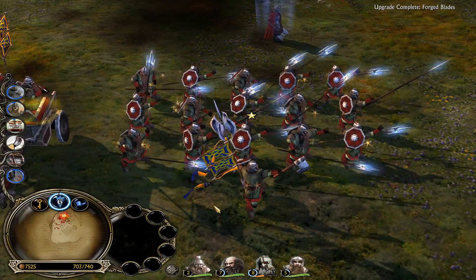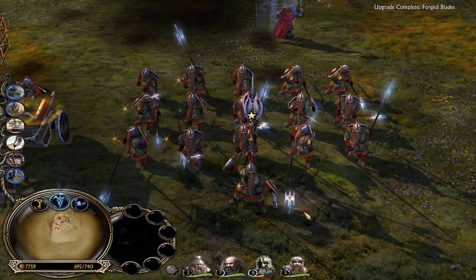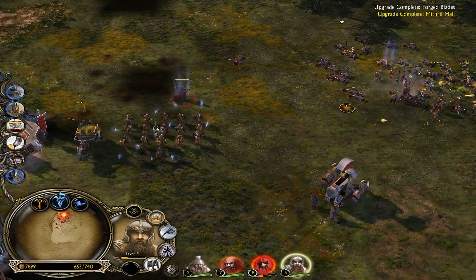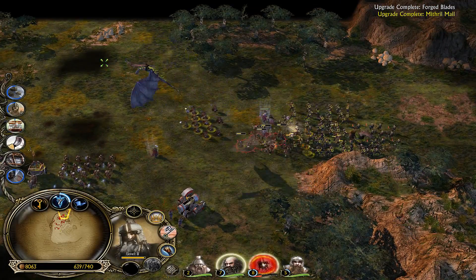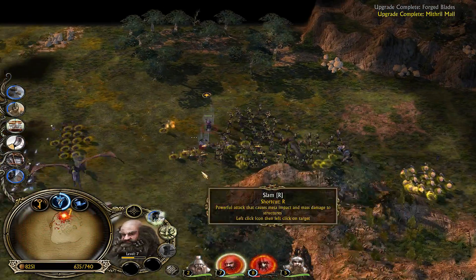There's the Forgeblades on the phalanx, and heavy armor. Sauron almost took his life there. They're quite the force, aren't they?